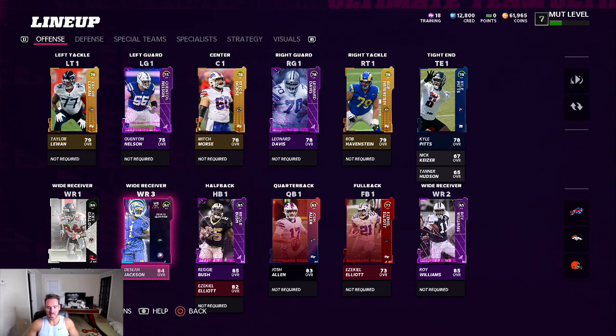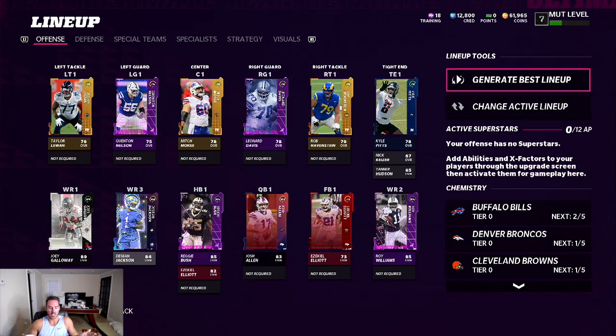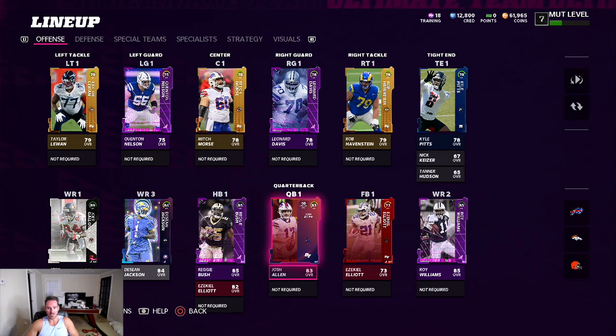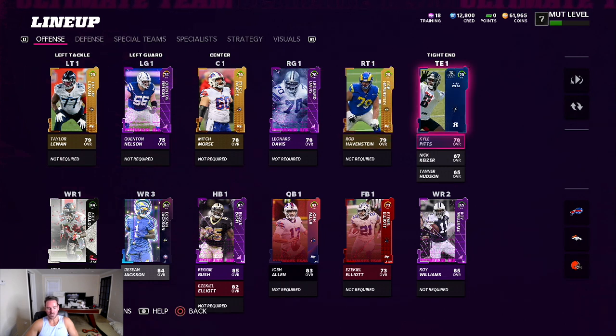I'm going to be using my no money spent team. I'm like a 78-79 overall. I want to show you the squad real quick. I have no abilities — nothing. Not that great of players. Offensively I think I'll be okay. My O-line is kind of terrible, my tight end is like eh, running backs and receivers are okay enough, quarterback's okay enough. But no abilities is really going to be hurtful, especially if you go up against any of these God squads.